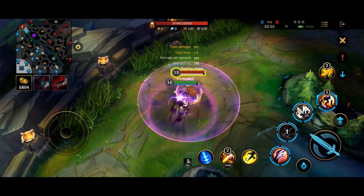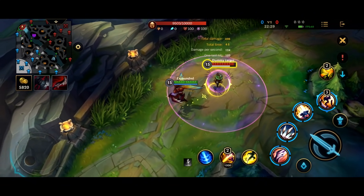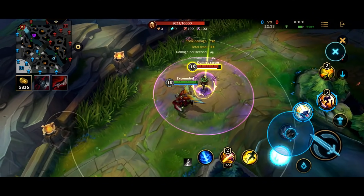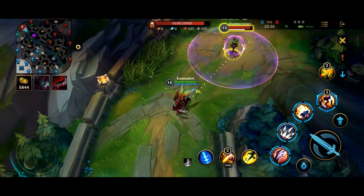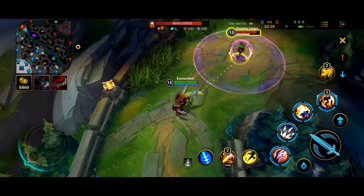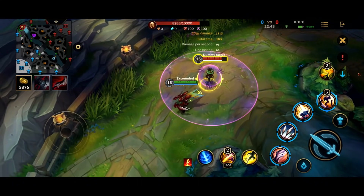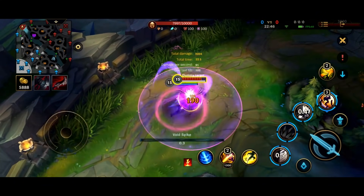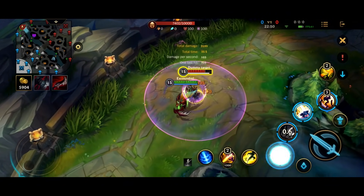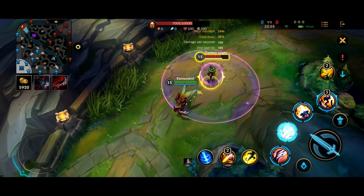But you can do it with each individual ability. You don't have to queue all of them up together, but obviously you would always want to. One little tip that's going to make this easier: make sure you queue up Taste Their Fear first. The reason is, if you queue up Void Spikes then Taste Their Fear, Taste Their Fear actually cancels Void Spikes. It can be a little bit janky if you queue up Void Spikes first.